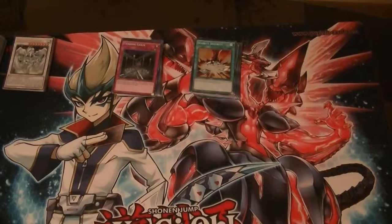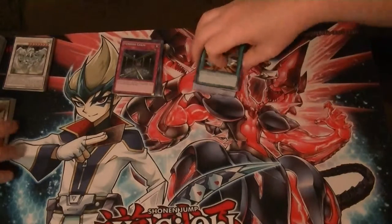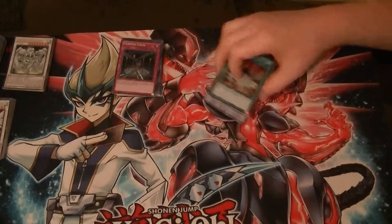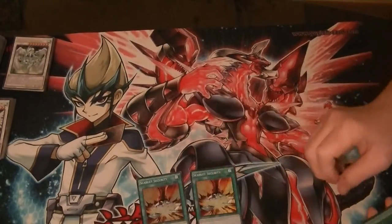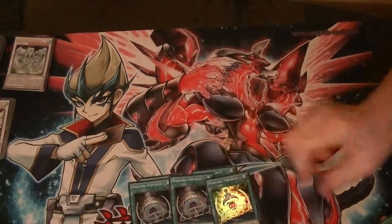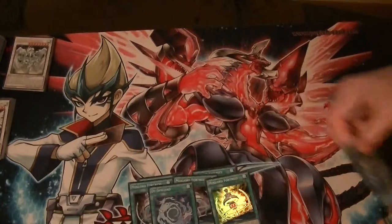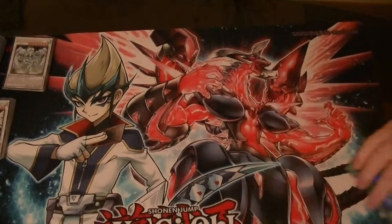Let's do Super Ultras and then Secrets. That rounds out the Effect Monsters. For Spells, Supers: 2 Super Star Scarlet Securities, 3 Mechlord Fortress, and 2 De-Synchros. That's all for Supers.